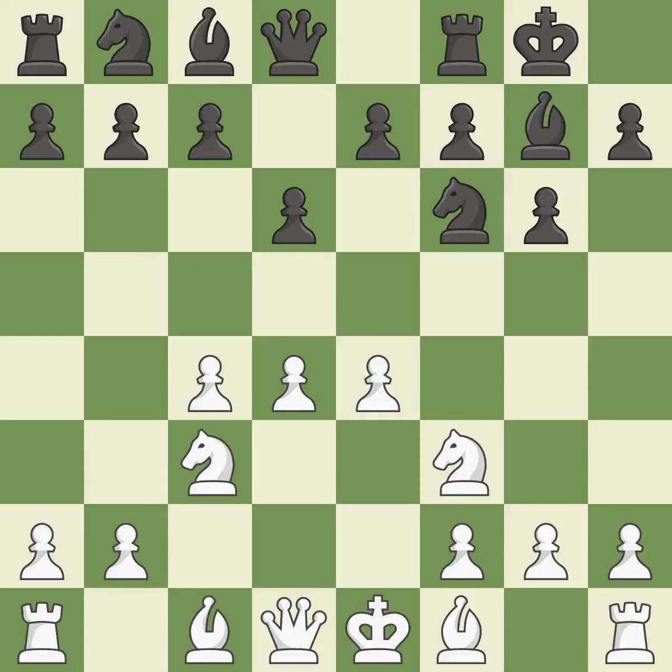Castling kingside tends to be safer because the king is further from the center. h3 takes control of the g4 square, allowing white to play b3 without getting the bishop attacked by Ng4. e5 takes space in the center and attacks the pawn on d4. d5 takes space in the center and controls the c6 and e6 squares.